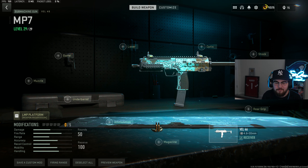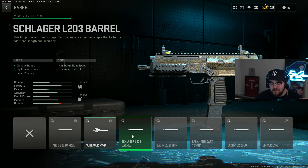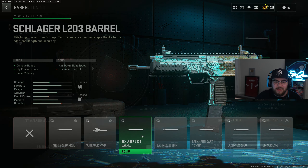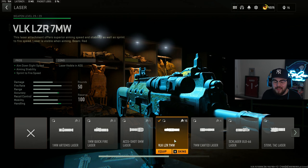Loadout number two is the MP7, aka the Lachmann Sub, which a lot of you guys comment on my streams, videos, and shorts about every day — and in my opinion it is one of the best SMGs in the entire game. Starting off the build with the barrel we're tossing on the Schlager L203 barrel giving you guys damage range, hip fire accuracy, and bolt velocity — making it to where the MP7 is hitting harder and you're getting closer to hitscan. For the tuning on the barrel I completely maxed it out for recoil steadiness and damage range.